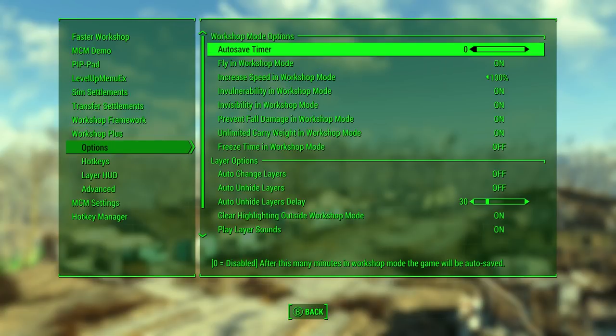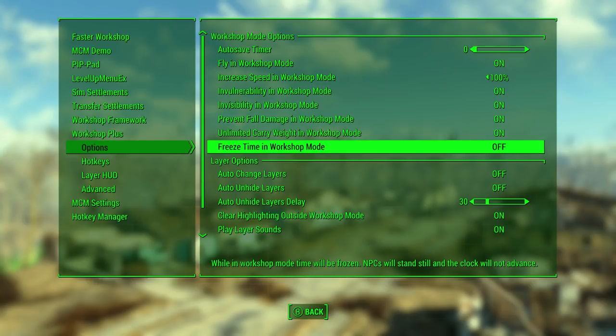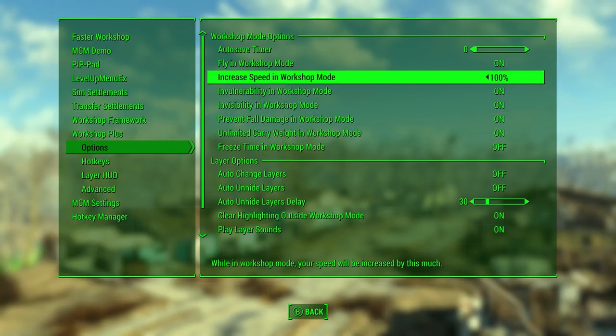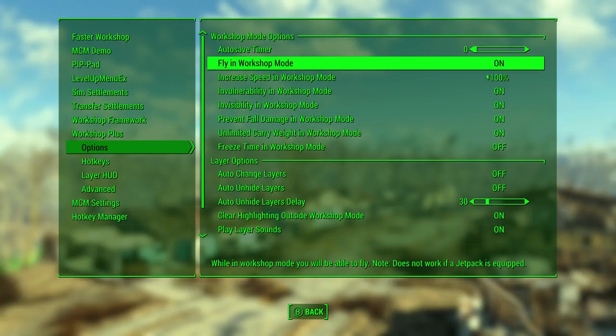Under options, you'll see that everything I just named — from flight to speed to everything else in between — you can disable on the fly. You can also enable some new stuff not enabled by default, such as freeze time. That's also available as a hotkey toggle, so you can set it up so that all the creatures in the area slow down to a snail's pace and time won't advance, so the sun isn't going up and down while you're working in workshop mode.